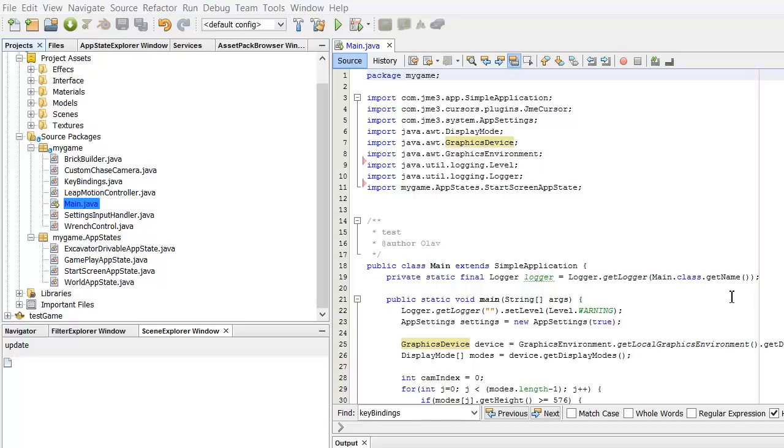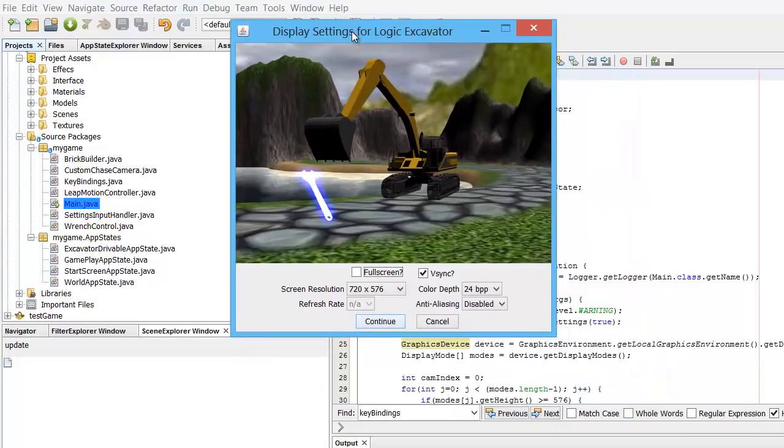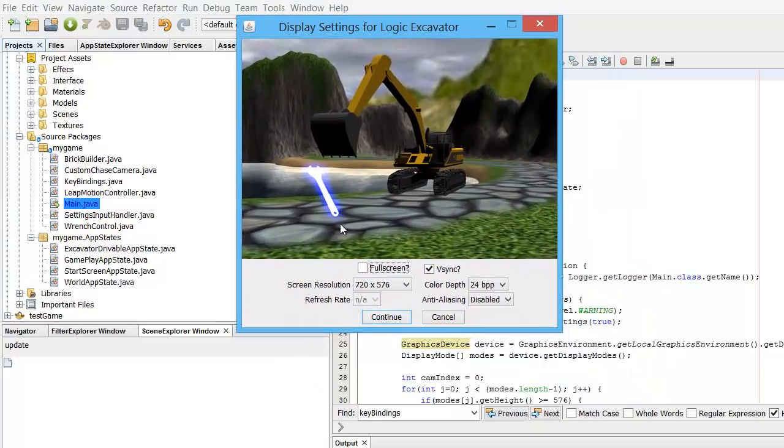I've finally finished up my game that I've been working on the last couple of months and I would like to show it off. I'll start by running it up here. I have the default display settings — I've just swapped out the image — and I'm going to change the resolution to match the screen I'm recording right now, which is 1280x720.